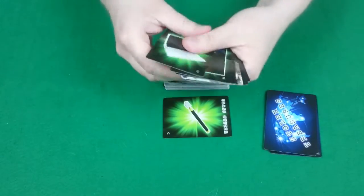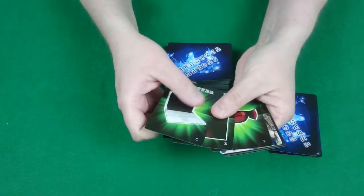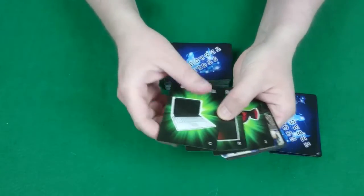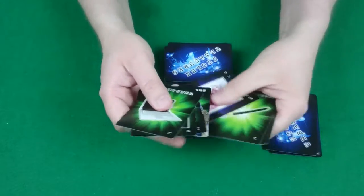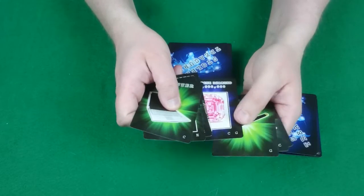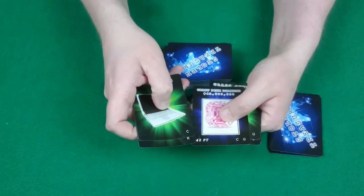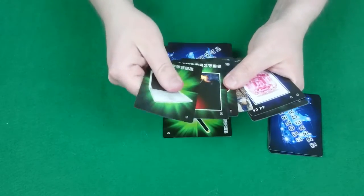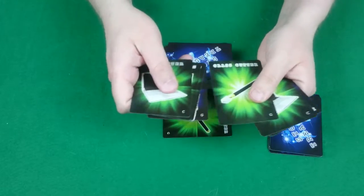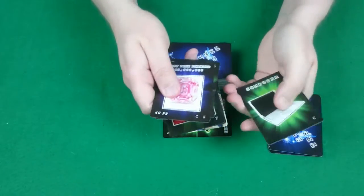Players look at their cards to see what they've got. There are item cards, and you use combinations of these item cards to play treasure cards. So in order to play this treasure card and get these 40 points, you need to have C and G items — C is a computer and G is a glass cutter. So this player has what they need to play that treasure.